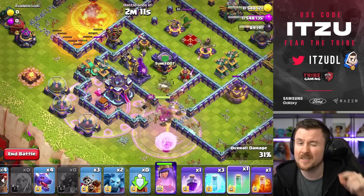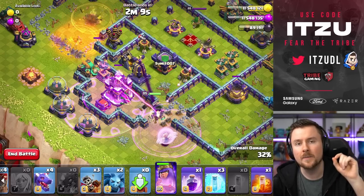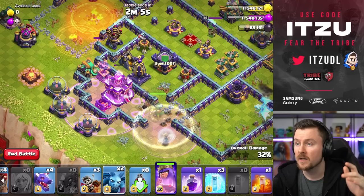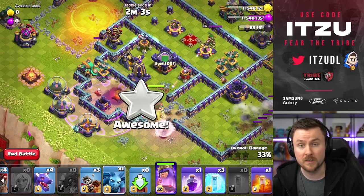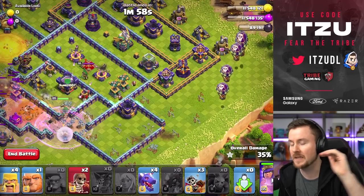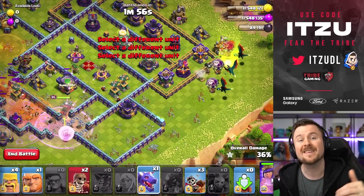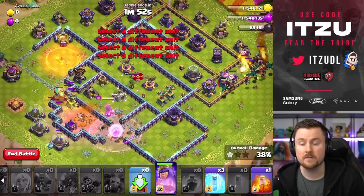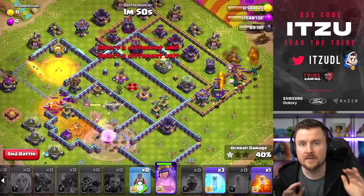As soon as your Queen is hitting that Town Hall, place an Invisibility Spell onto your Queen and onto your Healers, and just Rage up that Queen again. As the Town Hall is going down, deploy onto the Elixir Storages, and then all of the Balloons, then all of the Dragons, and then all of those Dragon Riders from the far right side.